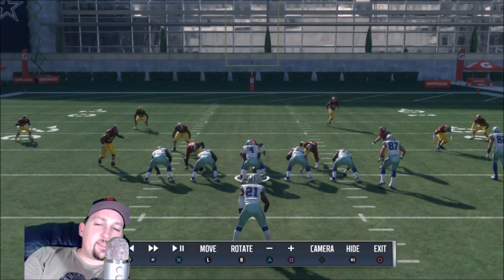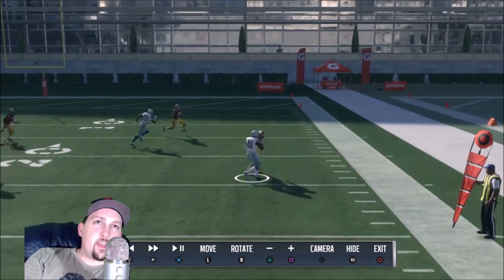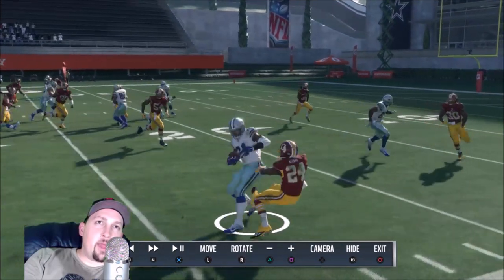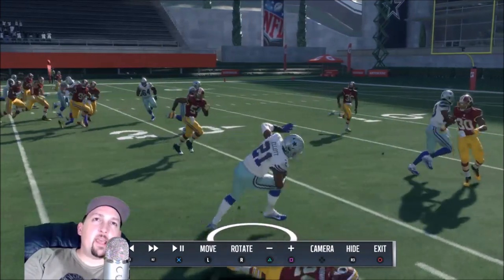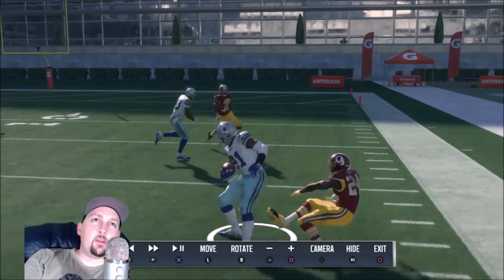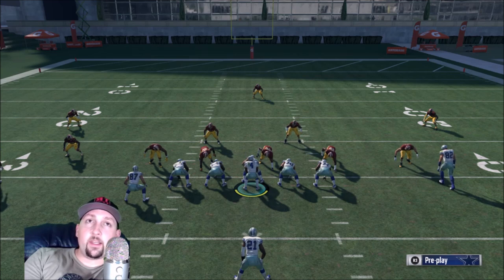Next up is the stiff arm — this one can be used from anywhere. It looks more like a forearm sometimes, but it sets up nicely. The stiff arm can be used pretty much anywhere but you really want to use it mostly when the defender is parallel to you. That's it — if you guys want to see more defensive or offensive tip videos, hit the like button. Let me know in the comment section what you want to see, and thanks for watching. Mad Money, out.